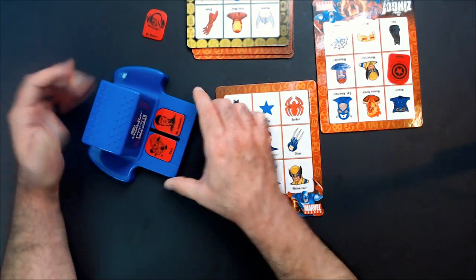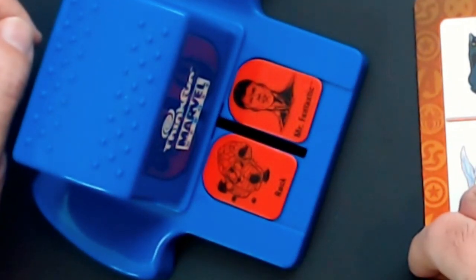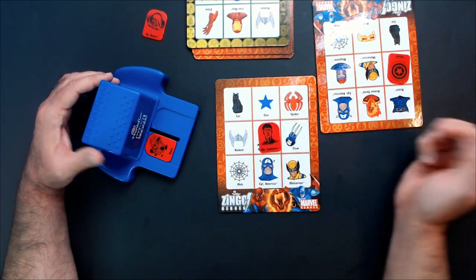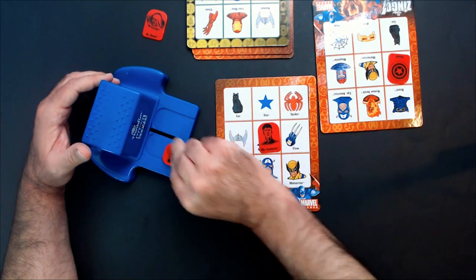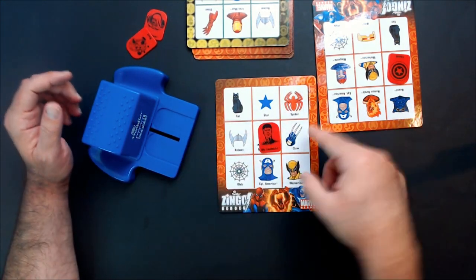Go again. So you have Rock and Mr. Fantastic — you've got Mr. Fantastic, you yell that. Rock gets discarded. So it's just a twist on bingo with some cool superheroes.